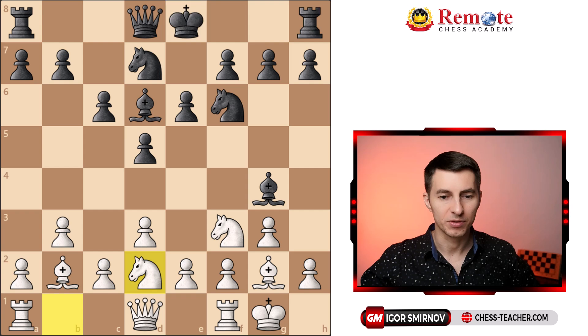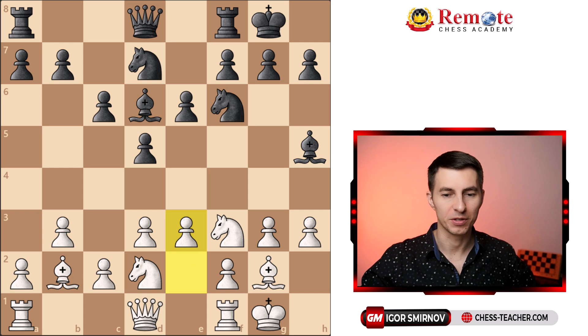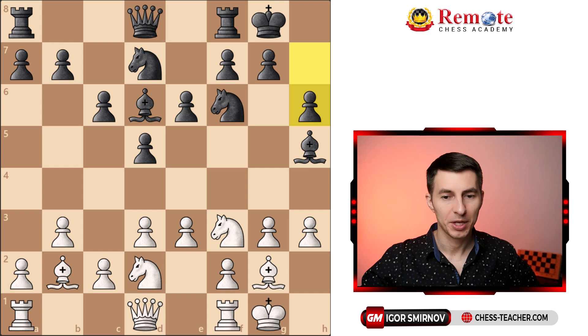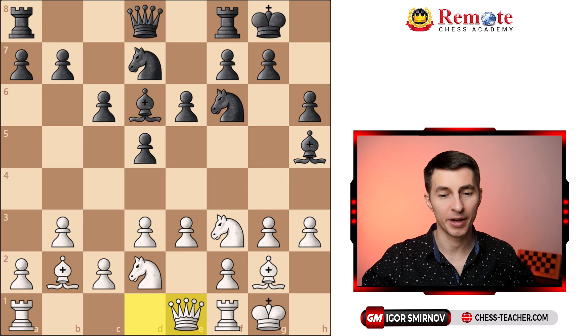Gary plays knight to d2, castles, h3 — forcing Black to make a decision about this bishop. Black played it back, and here pawn to e3. Gary's playing rather defensive, just putting up this defensive wall of pawns and seeing what the computer is going to do. Black played pawn h6, a useful move so that if White ever wants to chase this bishop away, the bishop has some escape path there.